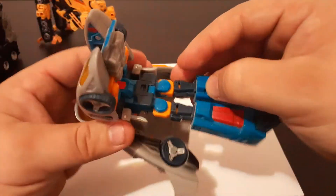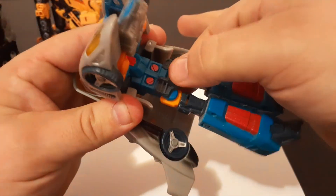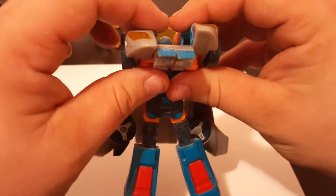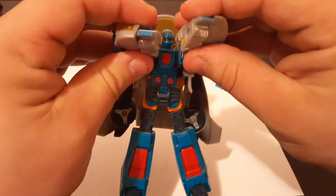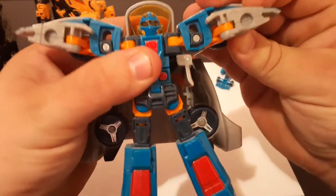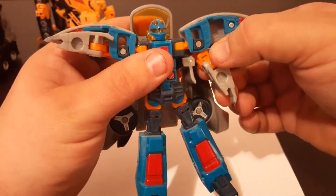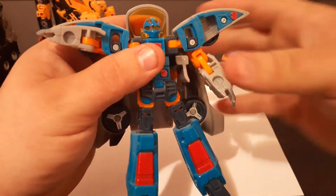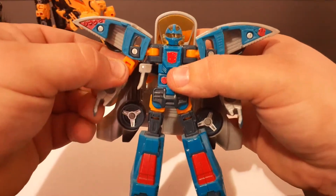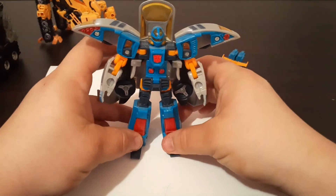The next thing you'll do is take this panel right here and go ahead and flip this down just like that. Then go ahead and grab right here and right here and separate his arms, then fold them off to the side just like this. Then go ahead and bring his arm down and straighten it on the double hinge right there. Go ahead and bring it down, straighten it on the double hinge. And there we have Blur transformed and ready to go.